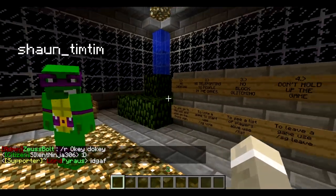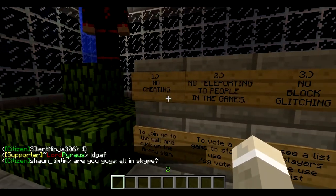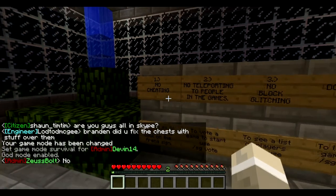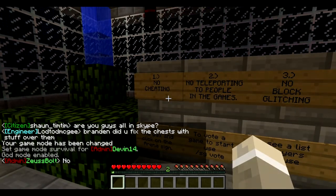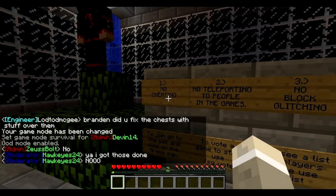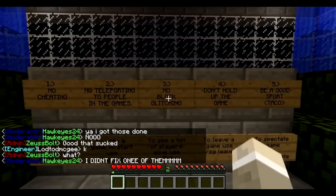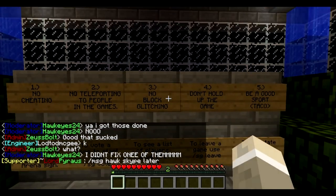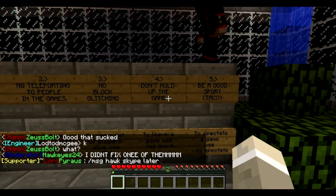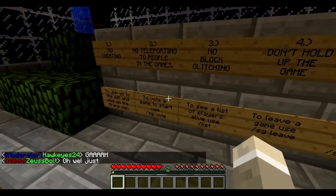Here are the rules. You want to turn around and read these before you play. Let me change my game mode really quick, because I accidentally broke a sign. Rule number one is no cheating. Rule number two is no teleporting to people in the games. Rule number three is no block glitching. Rule four, don't hold up the game, because that's annoying and everybody wants to keep playing. Rule number five, be a good sport — Grounded Taco in parentheses.